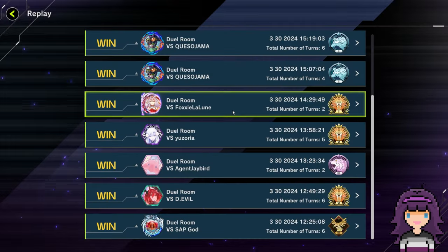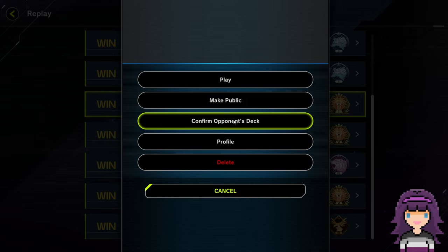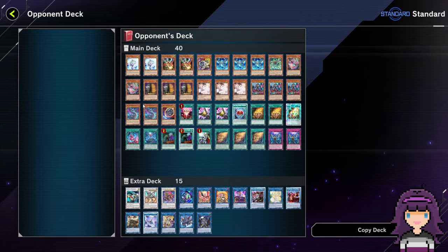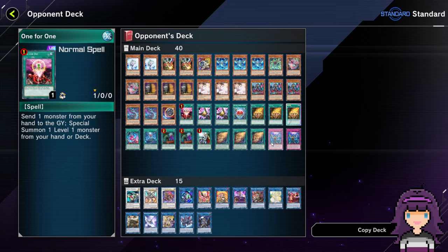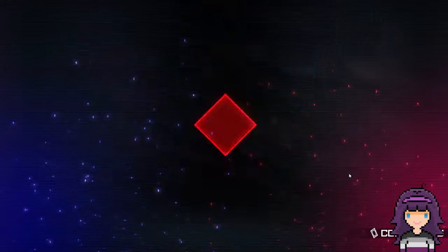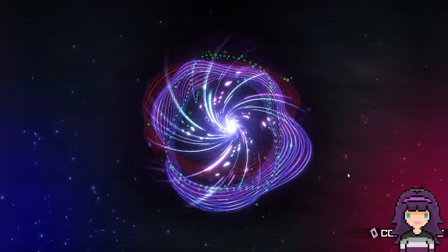Also gotta give a huge congrats to my testing partner Foxy Lelune, who ended up making the finals as well. As you can see, we actually ended up playing against Foxy in the Swiss rounds during round five. Like I said, Foxy's main deck is exactly the same as mine — she just opted for One-for-One over the third Imperm, which totally makes sense.